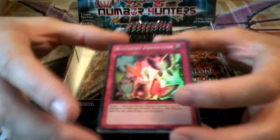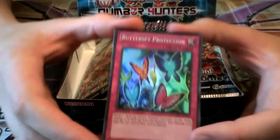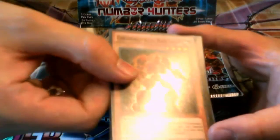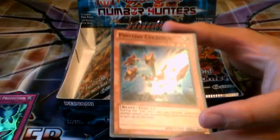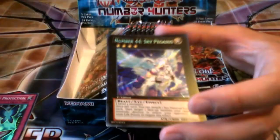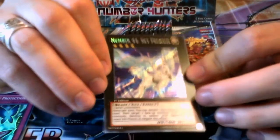Another archetype getting support here — we have Butterspy Protection. That's the Butterspy archetype getting support in this set. Chronomaly Aztec Mass Golem, Unformed Void, Photon Cerberus — this is a reprint as a Super Rare, which is kind of cool. And Number 44 Sky Pegasus! Awesome! I think this card is pretty good too.